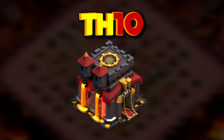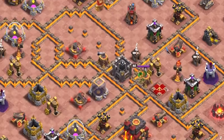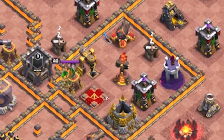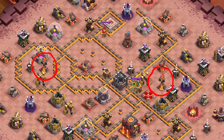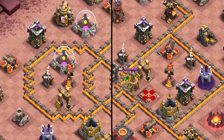At Town Hall 10 we are going to be using loads of valkyries and witches. Both of these troops have one of the highest potentials to bring you a 3-star without heroes, except they have a weakness — and that's the signature defense of Town Hall 10. So first of all we have to find the best way to get rid of them as early in the attack as possible. One of them we can destroy using spells, and the deciding factor for which one we pick is the extra value.